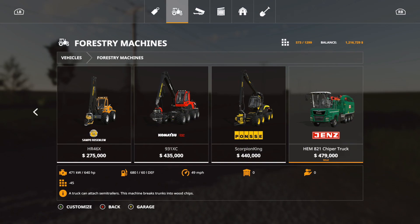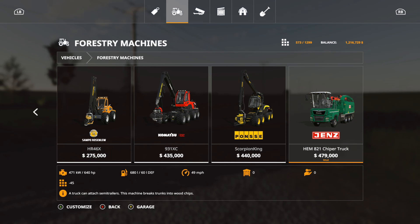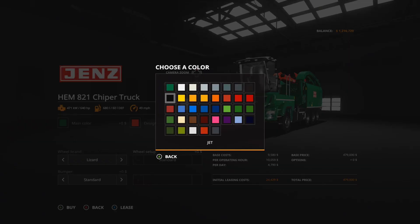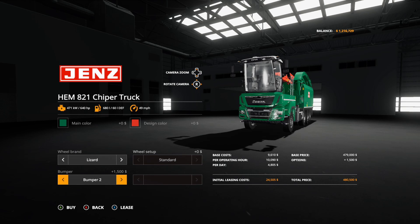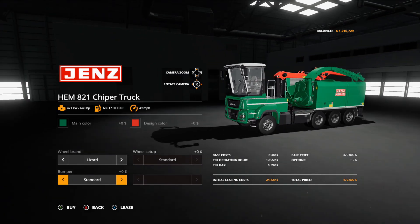The only vehicle for today is the Jens Hem 821 Chipper Truck at $479,000. This is under forester machines. It is 45 slots — kind of big on the slot count. It is 640 horsepower. Options include main color and design color in pretty much any color. Wheel brands: Lizard, Nokian, Trelleborg. Bumper options: standard, bumper one, bumper two.